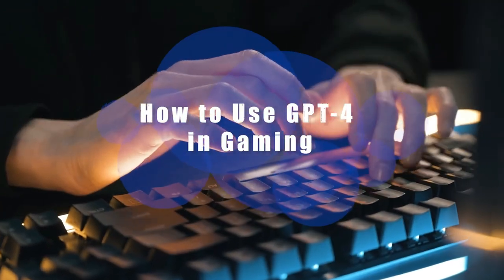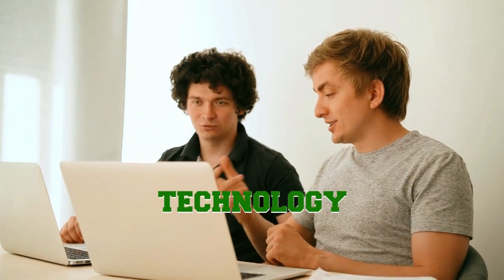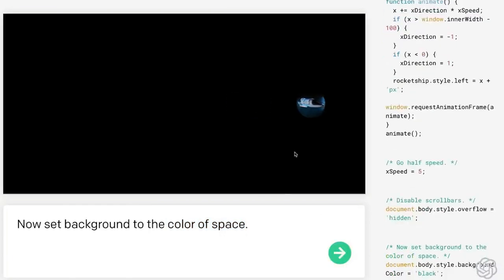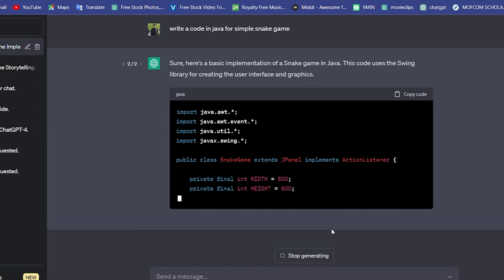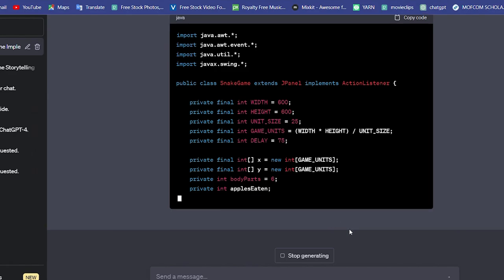Using GPT-4 in gaming requires a deep understanding of the technology and its capabilities. Here are some tips for using GPT-4 in gaming. The first step is to define the parameters of the model. This involves specifying the type of data that the model will generate, the format of the output, and the parameters that the model will use to generate the text.